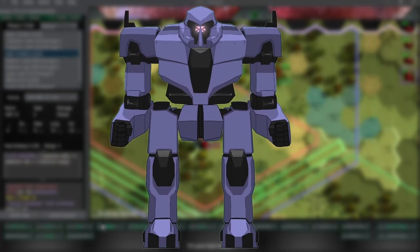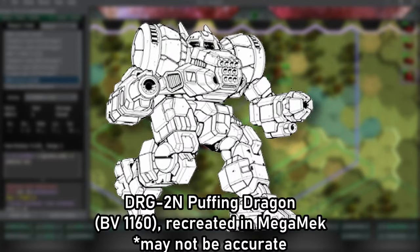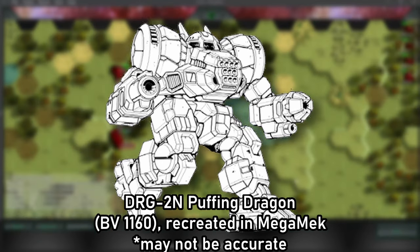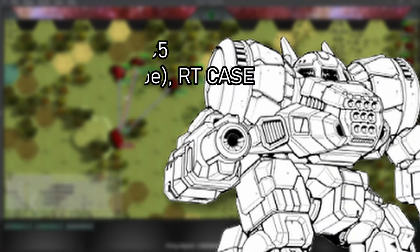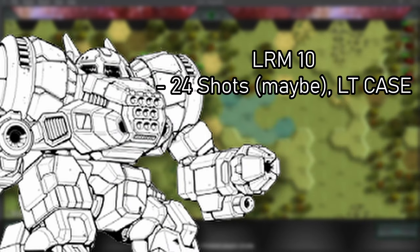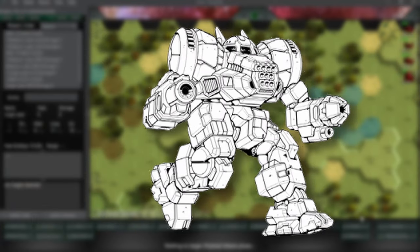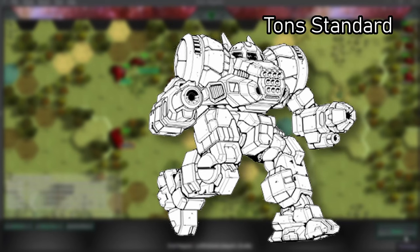There are four non-canon variants: one from an old magazine and three from video games. The one from the magazine is called the DRG-2N Puffing Dragon — weird name. This was apparently piloted by Takashi Kurita when the clans invaded Luthien. It carries an Ultra AC-5 on the right arm with ammo stored in CASE in the right torso, and a CASE for the left torso which probably carries the LRM ammo. The lasers were deleted and the heat sinks were upgraded to double models. The armor had to be reduced to 9 tons.